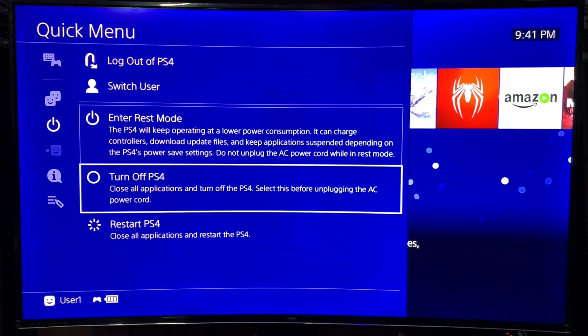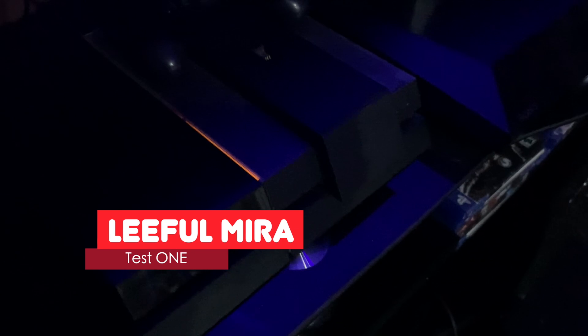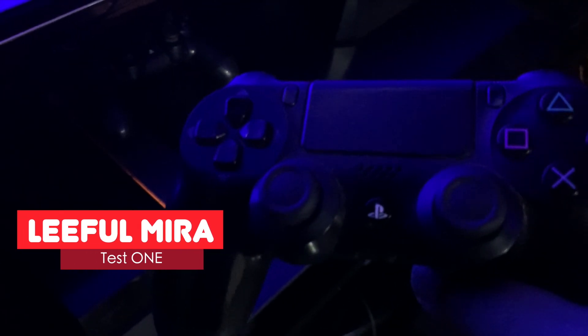Here goes test number one — entering rest mode. Rest mode doesn't happen instantly, so I'll give it some time to get through the white blinky stage to the orange blinky stage. Now it's in the orange blinky slow pulsing stage — that's actual rest mode. Test one: Lethal Mira. I'm going to try and wake it up with the PS button. It's turning blue — a good sign — but it's making weird noises. And the PS4 just died. Lethal Mira — not so much of a help.